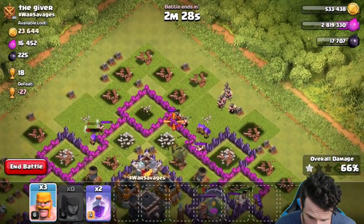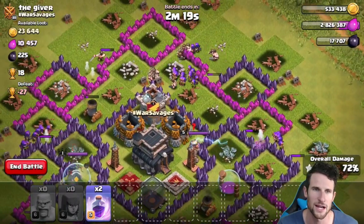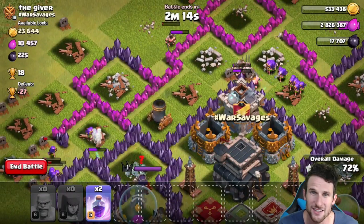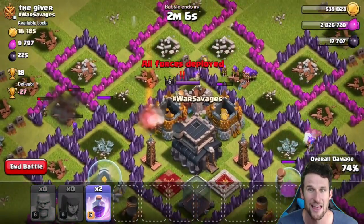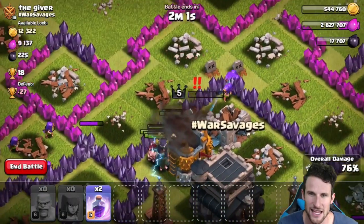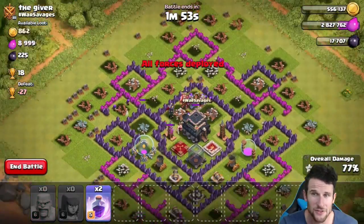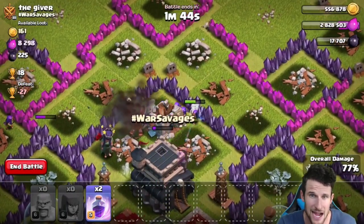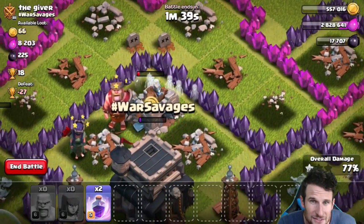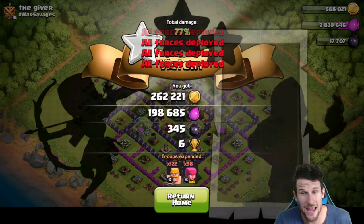We want to take out this gold in the storage right here — it looks like there's about 20,000 in the core of the base. Let's go ahead, get our barbarians up in there, and maybe our archers if we can take out this mortar — and those archers just did! Sweet. Then we should be able to get up in there with the barbarians. Oh yeah, we got a big herd coming in! Look — that mortar shot that almost-dead barbarian! We're definitely going to come in and take out the rest of that gold. Their queen is down, let's see if we can take their king! Look at that — we might even get the town hall on this one. 262,000 gold, 198,000 elixir — yes please!